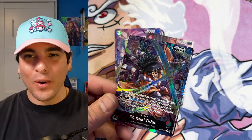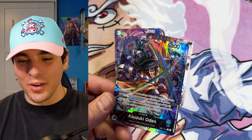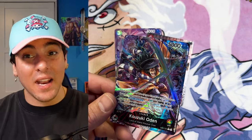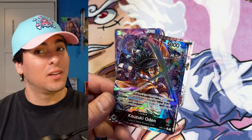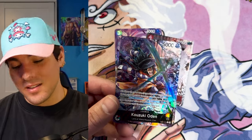Two Odins, a Chopper Manga Rare, two Kid Killers, Rush Kid Killer, but no Flampe yet — but also two Violas. This is a nutty case, very nutty case. All right, we got two boxes left, we are almost at the end of this case.